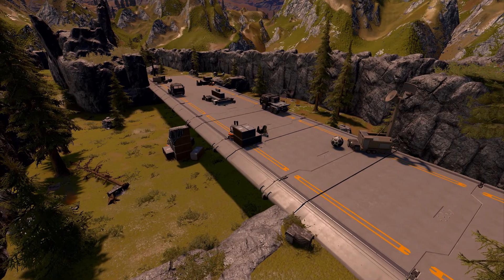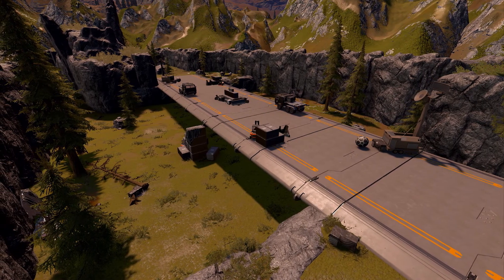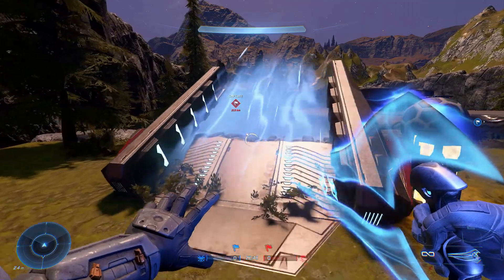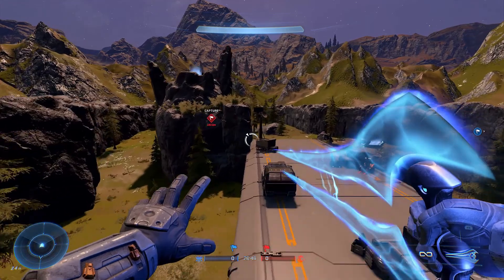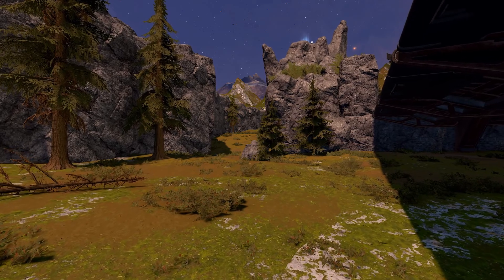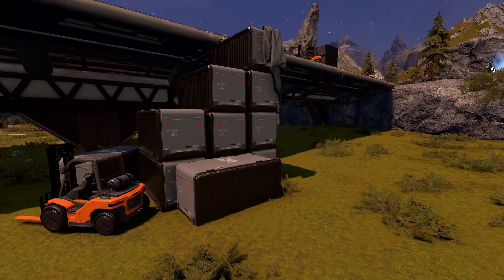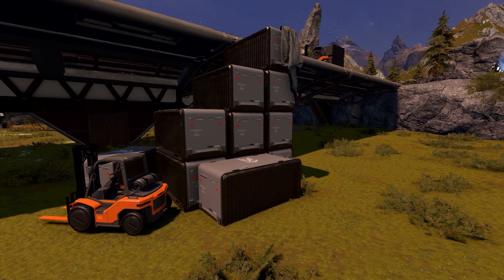This is a 2-lane Castle Wars map. There is an upper lane, where there is a long bridge along with gravity lifts to help you cross it faster. You can also easily jump down to the lower lane, where you can try sneaking up to the enemy's castle, or use it to make a sneaky escape back to your own castle. You can also climb back up to the upper lane if you wish.